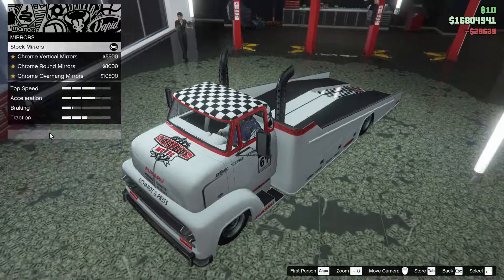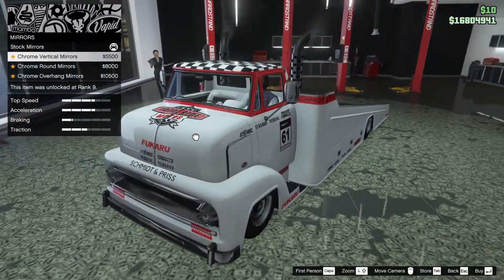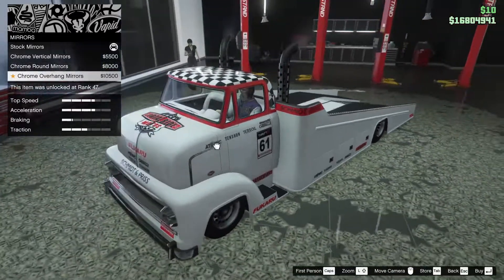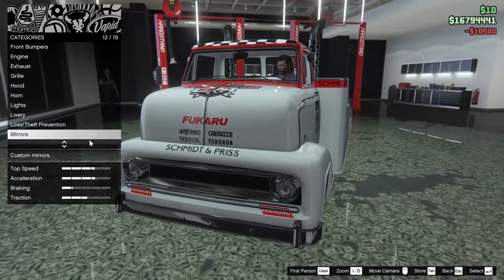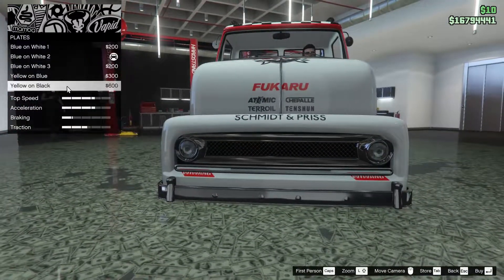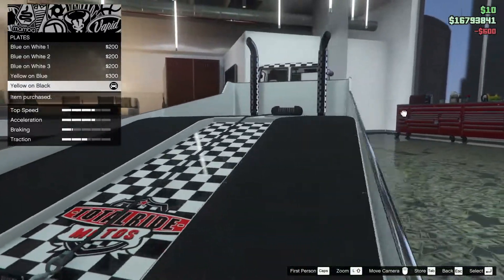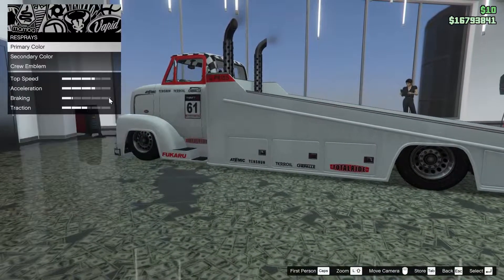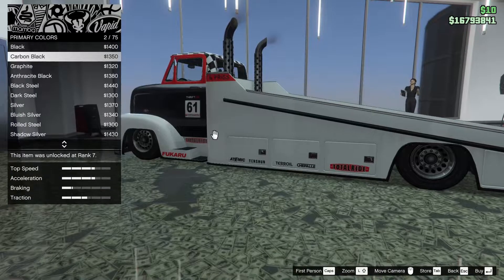For the mirrors we can go for chrome vertical mirrors, chrome round, or chrome overhang. I like the chrome overhang - it kind of eliminates some of that huge space that the mirrors take up, so we're gonna go for that one. For the plate we're gonna go yellow and black. It's at the back although we can't see it, so that's cool.